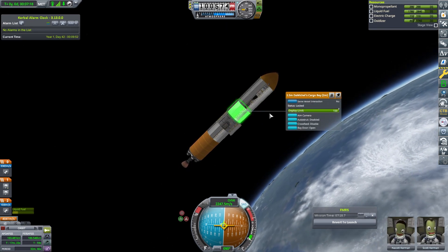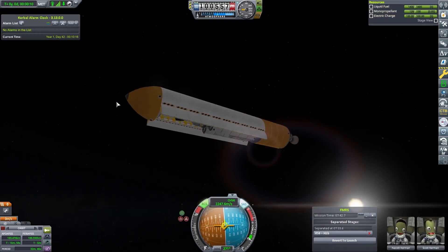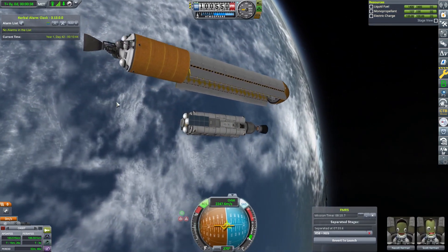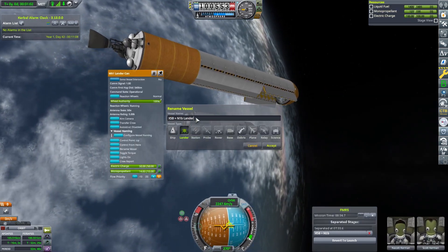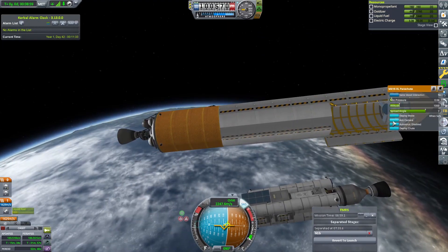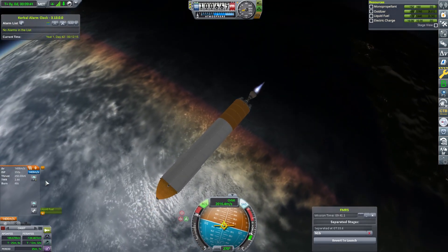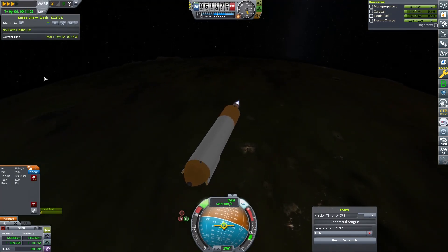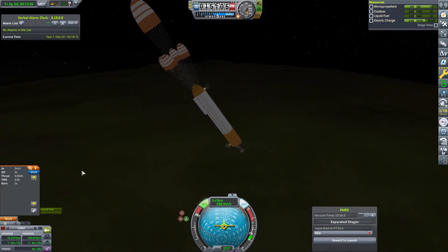We're going to send up this craft — I think I called it Munbus or Muntaxi, I'm not sure. It's got NACOT and Scott in it, so we've got a scientist and a pilot. Sean is not on this craft — he may come about later. We called it N1B because, as you'll see, we now have the science for nuclear engines, so this thing is nuclear powered. It's basically a couple of small lander cans and some fuel tanks strapped around them — we have fuel around our pilots and scientists, and they love it.